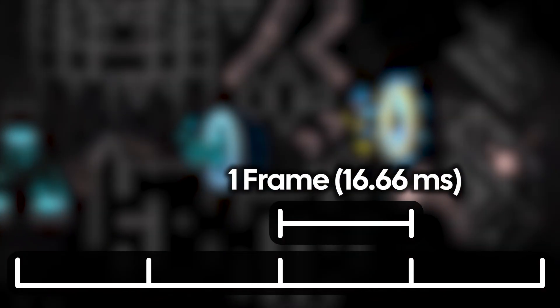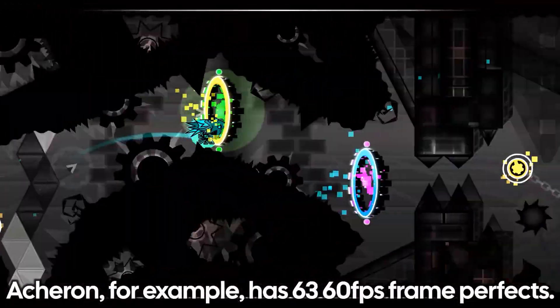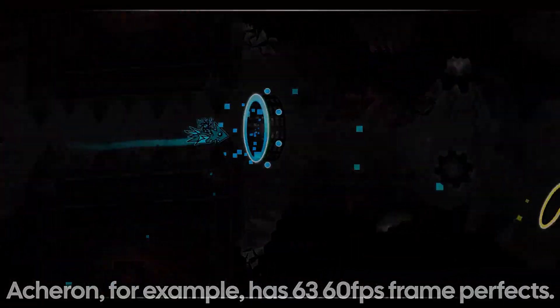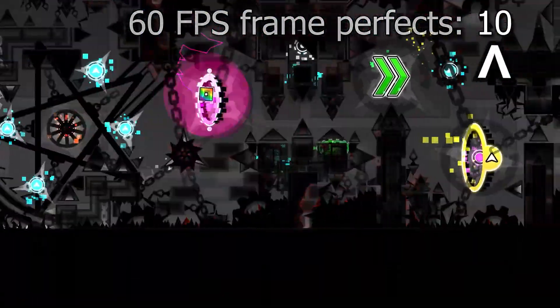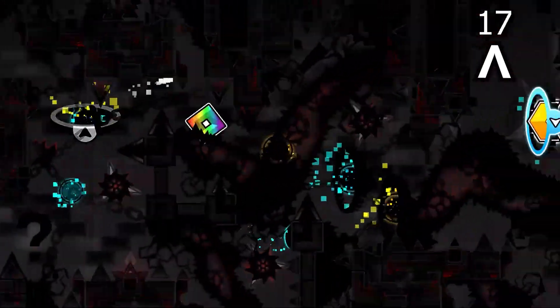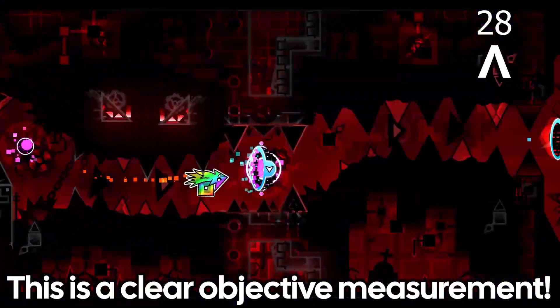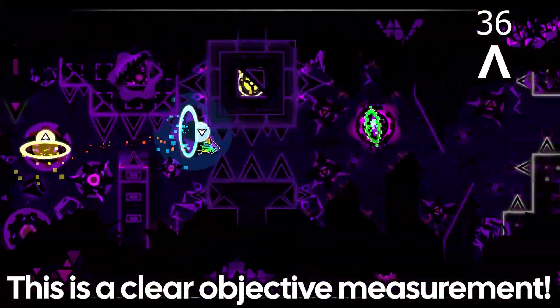A frame perfect is when you have a single frame to pass the timing or obstacle. The amount of time you have to do a frame perfect changes based on your frame rate, but at the typical rate of 60fps, you have a 16.66ms window to do the timing. Seeing how short the timing window is, any obstacle that is a frame perfect obviously seems to be extremely hard. So some people thought that you could just tally up how many frame perfects different levels have in order to rank them — the more frame perfects a level has, the more difficult it is. And this was an objective measurement too; no kind of bias could change how many frame perfects a level has.